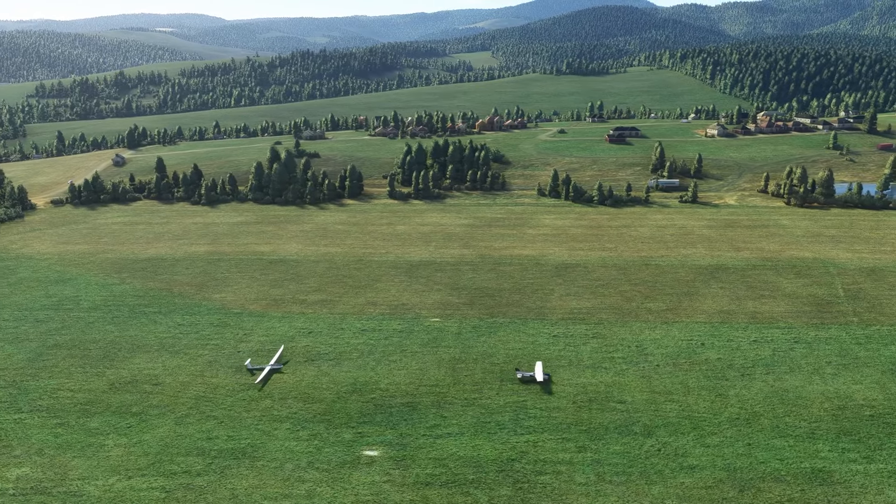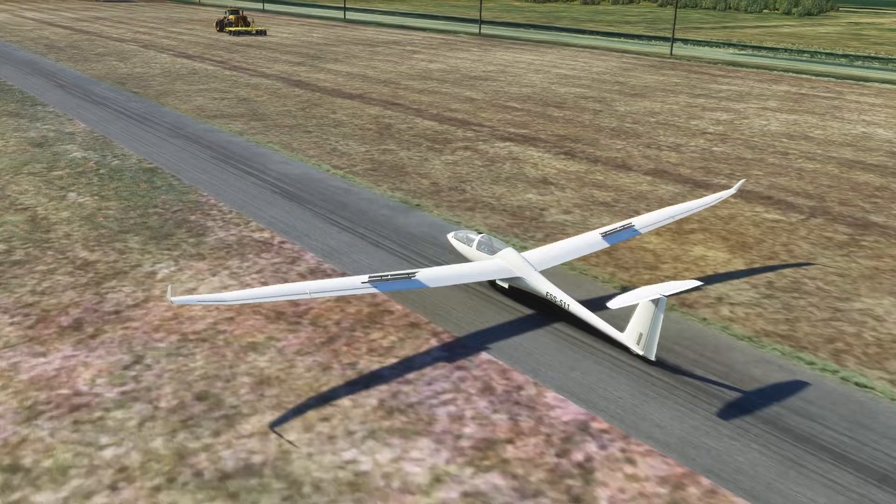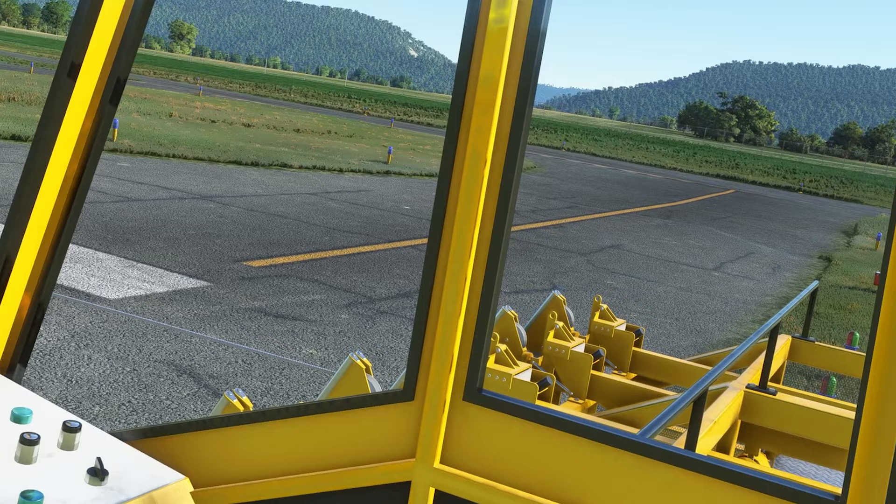You may have heard gliders have been added to the native platform of Microsoft Flight Simulator. But if you've been following along, we've had gliders, thermals, winch launches, and aerotow for more than a year now. This was all accomplished with the free Kinetic Assistant app. But now these features are natively available in the sim. So what does the gliding aspect of this update add that's different?